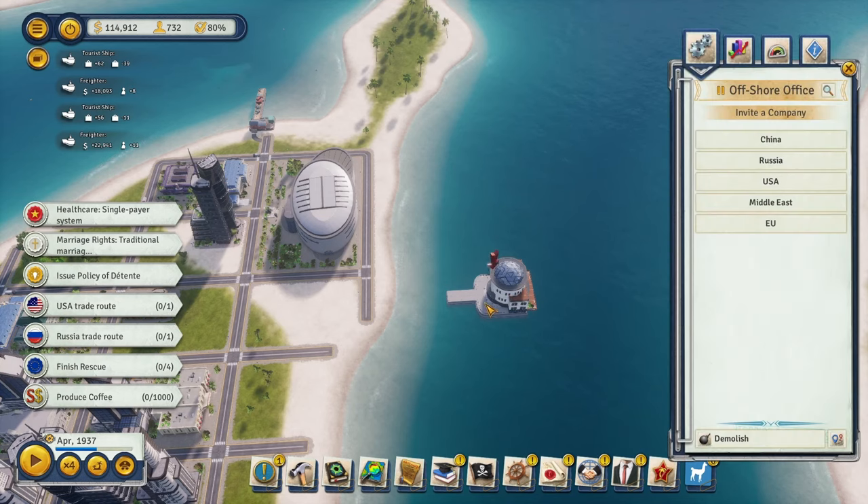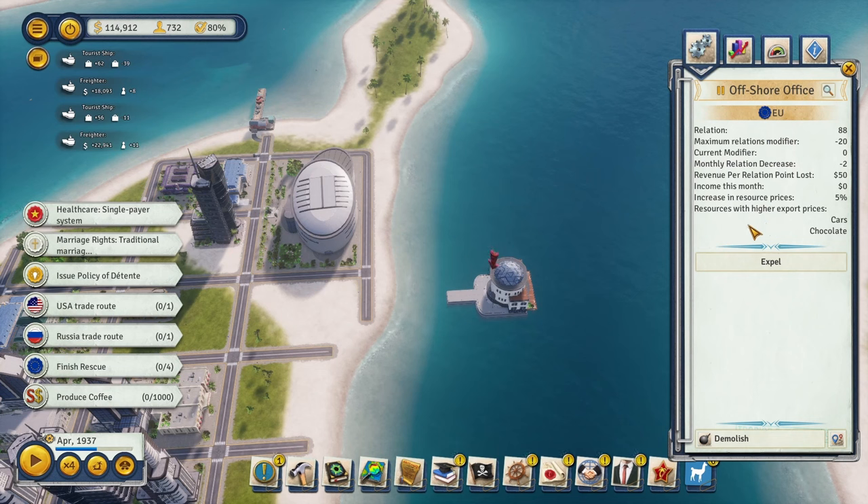Our offshore office is almost finished. Let's check this out - we're going to invite Europe. This gives resources higher export prices for cars and chocolate, increasing prices by 5%. We lose some relation points, with a maximum negative 20 modifier. Currently we're at 80, so we just need to continually keep up their opinion a little bit to stay in the safe zone.